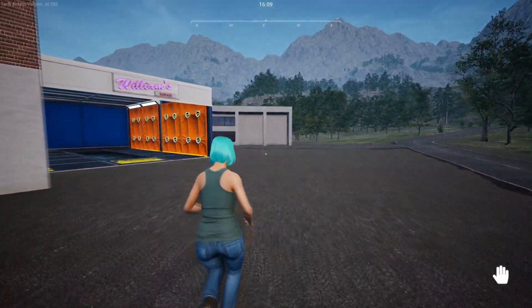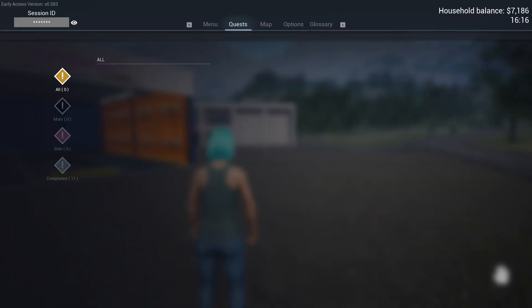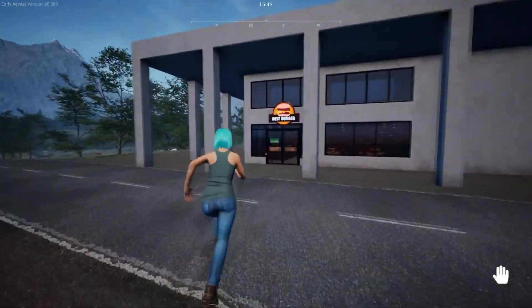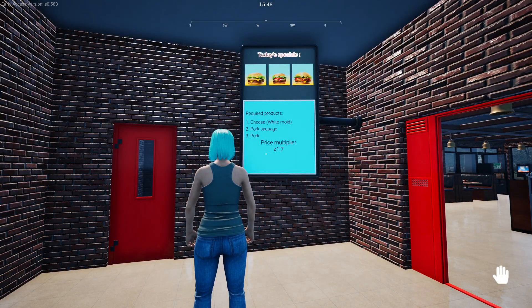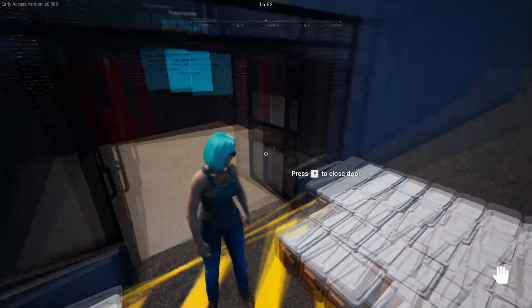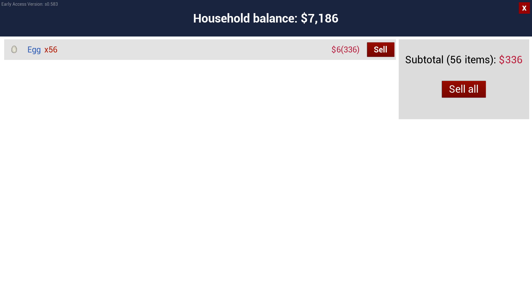Keep reloading until you actually get a good multiplier that you want to apply to the products you want to sell. It seems after a day or whatever, your products will de-spawn out of the coolers. I don't know if that's what's meant to happen. Let's load up - running over to Best Burger to check: it is a 1.7 multiplier. I can do better, but everything is here.